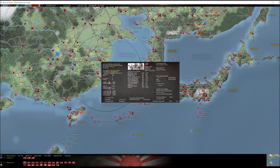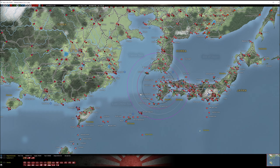The 33rd Division is formed up and ready to go at Nagasaki, assigned to 15th Army — built, ready, and with a lot of experience.